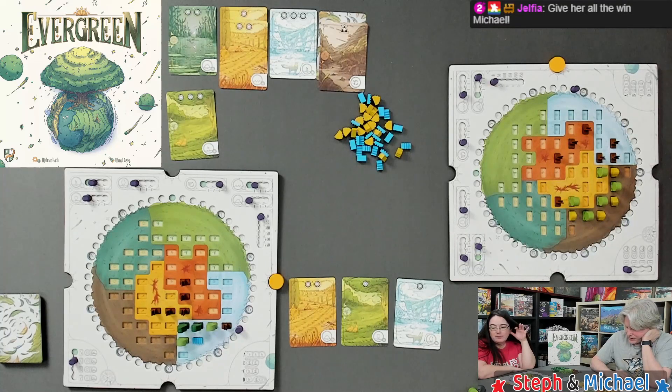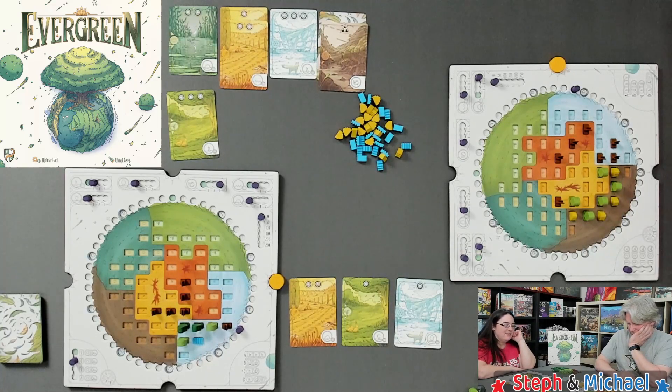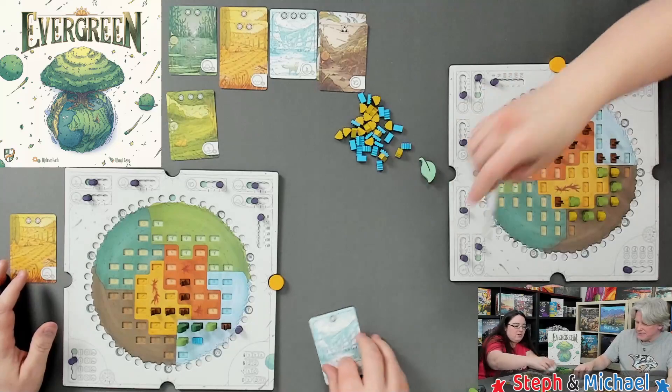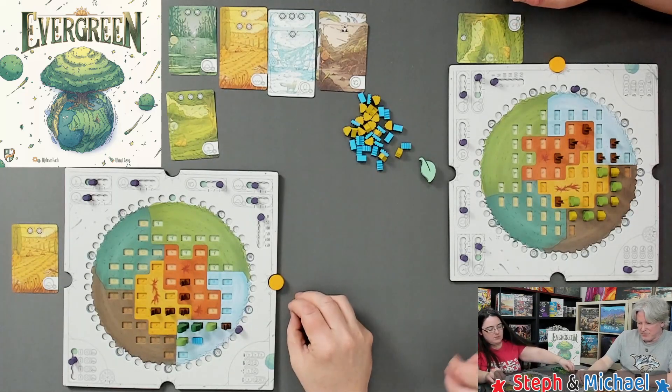I pick the card I want. With it I get one small tree and one large tree. Steph cuts off my bush by taking that card herself — I only get one bush for my troubles and have to cry about it. I can't find anywhere I actually need the bush so I reluctantly place it. I do three sprouts over here for my other action.